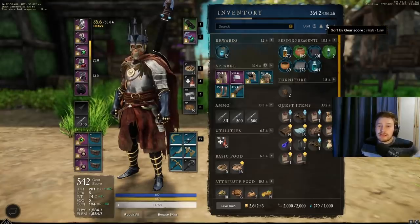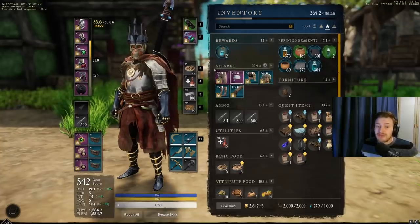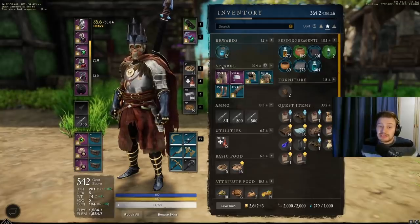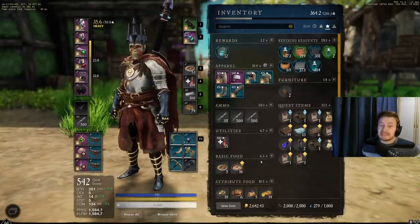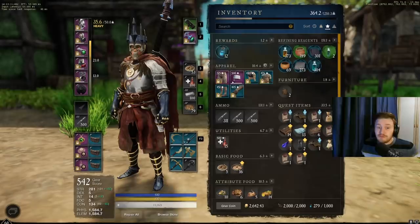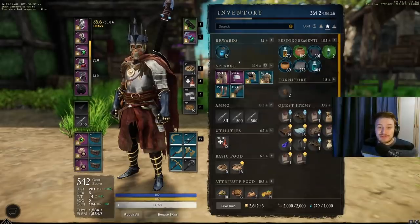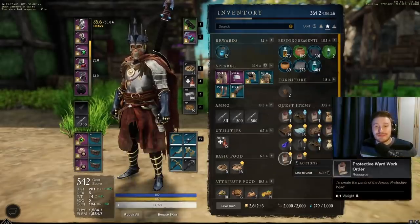This doesn't seem to toggle low to high, but you can have it high to low so the top left is always the best or highest gear score item — like apparel, utilities, etc. You can also sort by tier, but that gets rid of the numerical values. I figured a lot of people have seen this on YouTubers and streamers and I've been seeing tons of comments about it, so I thought I'd start off the video with that.